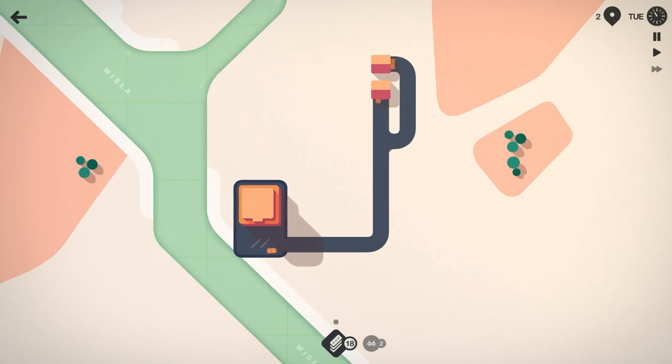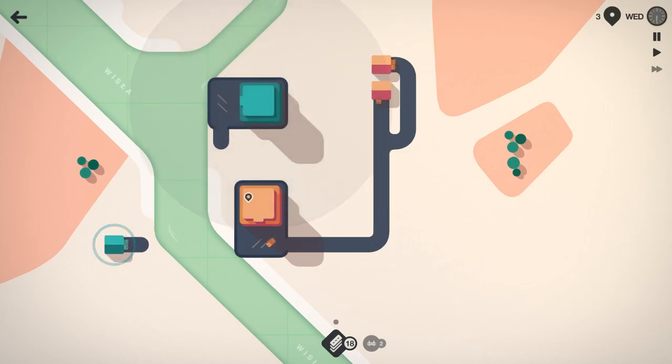It's going to get a lot crazier here in a few minutes. We're going to see different colors scattered all across the map. We'll have to use bridges, motorways, roundabouts, stoplights — things like that — in order to ensure that we are getting people where they need to go.